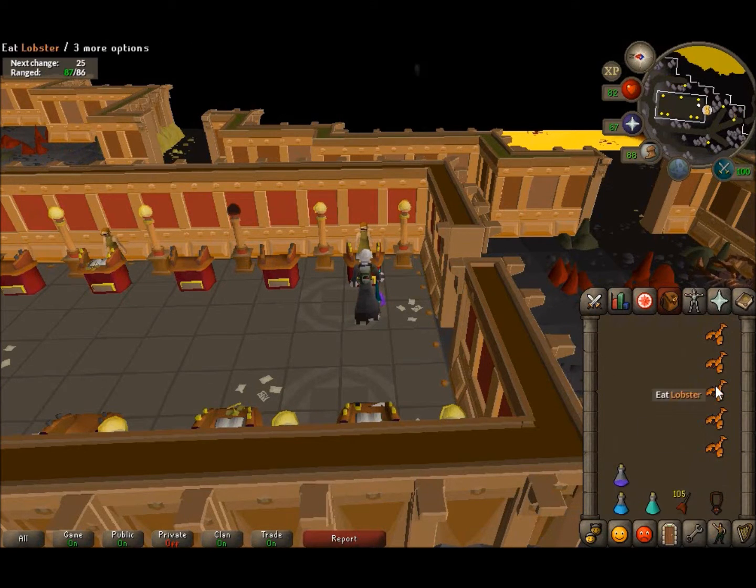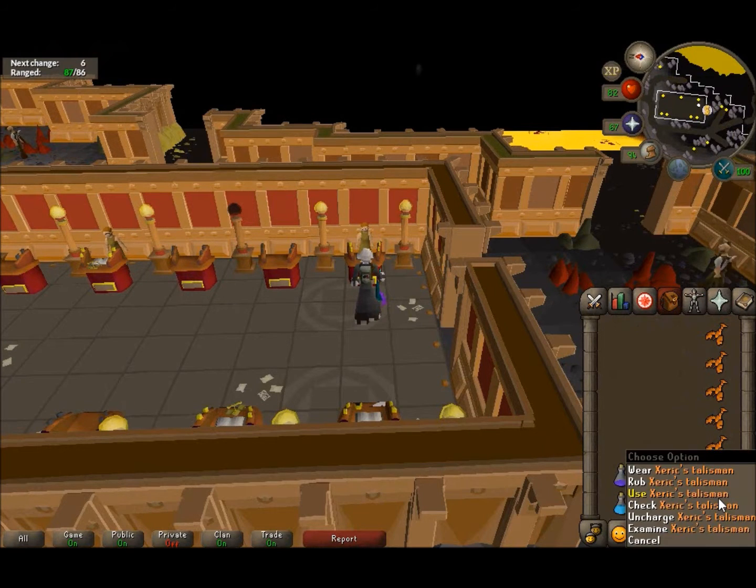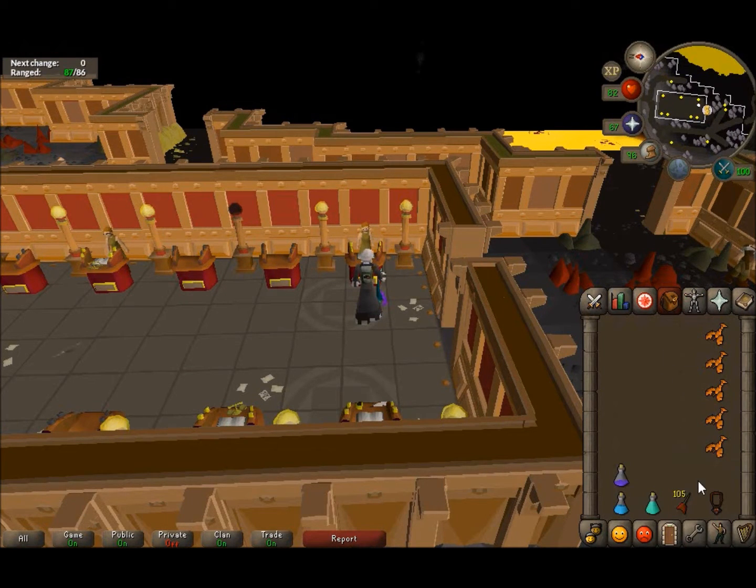Recharging at the altar takes a little more time but saves you about 30k a trip. The lobster is just in case something wears off or your protection prayer isn't on — the brutal black dragons can also melee you if you're close to them. Whenever you go down the rope there's a chance one is standing near it and they can hit pretty high.